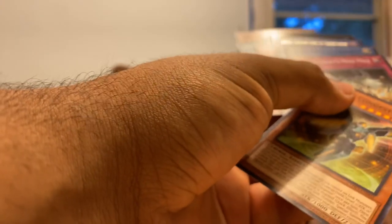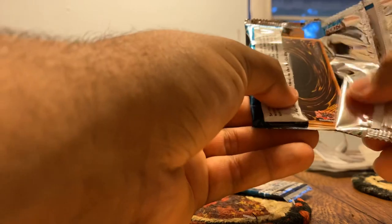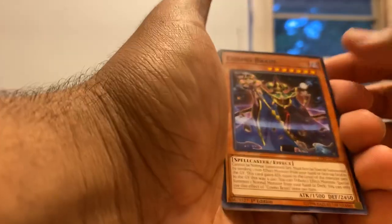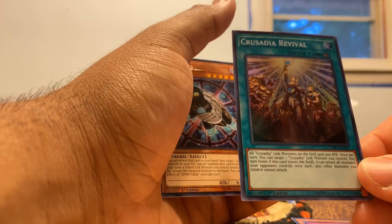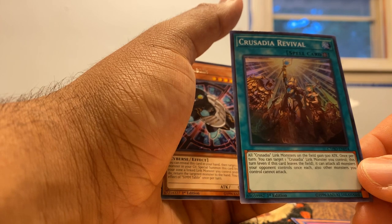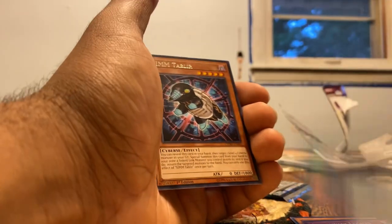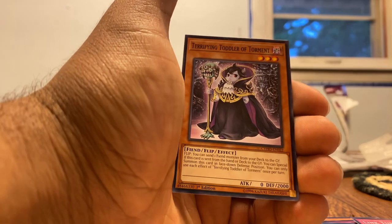I want to put that Cybernetic over to this side. Next pack: Cosmo Brain, Raglanity, Legion, Crusadia Arborea, Crusadia Revival — is that a super? All Link Monsters, once per turn you can target one Crusadia Link Monster, you can throw this turn even if it discards each. Feel kind of soccer monster, if you want one of each, nice. Sim Tumbler, Turning Out the World, that Ruined Card, Link Turret, and Terrifying Toddler of Torment.